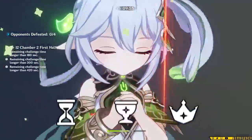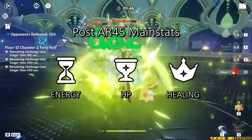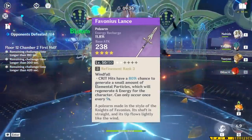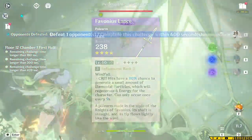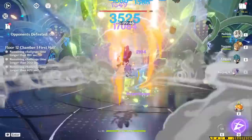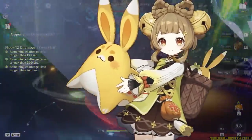For Yao Yao's main stats, I'd suggest Energy Recharge on Sands, HP% on Goblet, and Healing Bonus on her Circlet. This will net you almost maximum healing with some Energy Recharge to help use your burst more, which should outweigh the value of just using her skill and never using her burst. If you're running Favonius Lance, you do need some crits to proc the effect, so you can replace a Healing Bonus Circlet with a Crit Rate Circlet and still get decent healing. If you're using a Nilou Bloom team where she's proccing Blooms, you can give her triple Elemental Mastery — and if someone else has Deepwood, you can also give her Gilded Dreams.